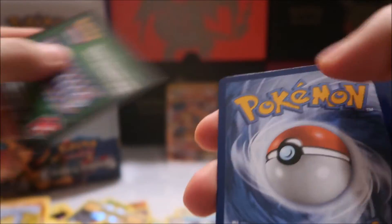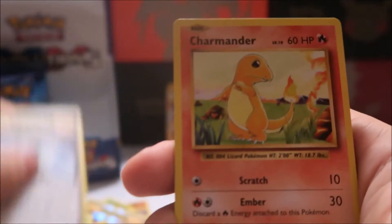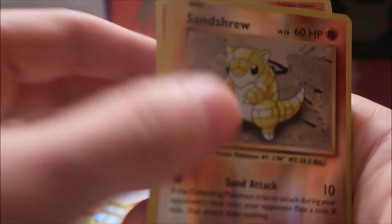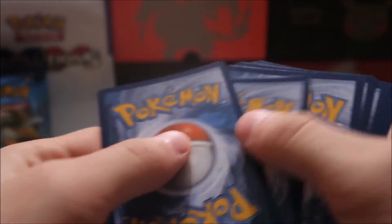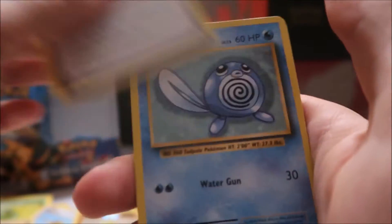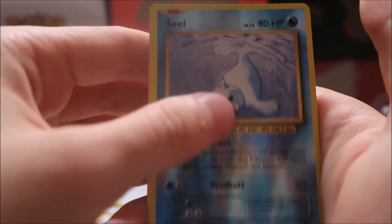Man, these packs are really glued tight — that's how you know they're the good stuff. Since this is a booster box with 36 packs, you're pretty much guaranteed to get all the commons. What you really want to get are the secret rares, but you should get all the commons opening 36 packs. Hopefully we can get a few more EXs. Next pack: Nidorino, Pidgeot Spirit Link, Poliwag, Diglett, Seel, Nidoran, Ponyta, reverse holo Seel, and a Starmie.